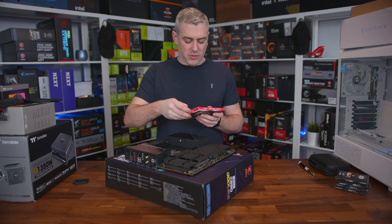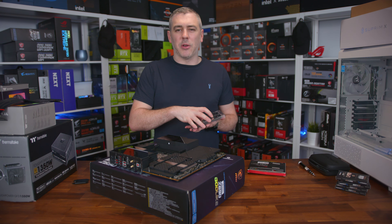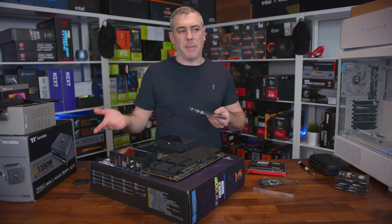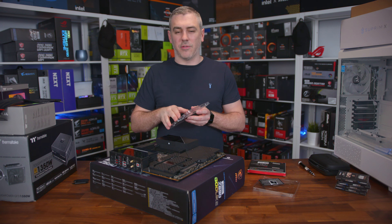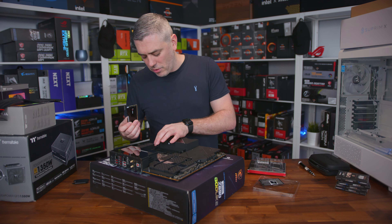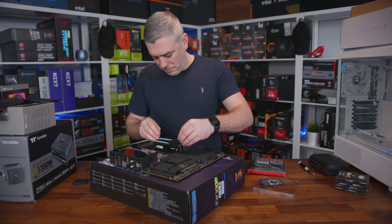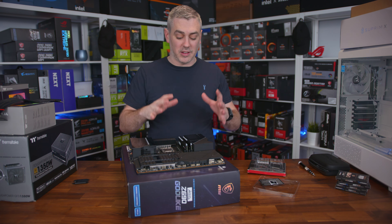We've gone with G.Skill Trident Z5 RGB — this is a 32GB kit. We could have gone higher on capacity, but this is more the ultimate gaming PC. 32GB is going to be more than enough, and I'd rather get the balance of decent capacity alongside speed, as opposed to all-out speed with low capacity or all-out capacity. It does give us room to upgrade at a later date, has got RGB because RGB makes everything better, and running on the 13900K and Z690, we should have no problems reaching 6800MHz.